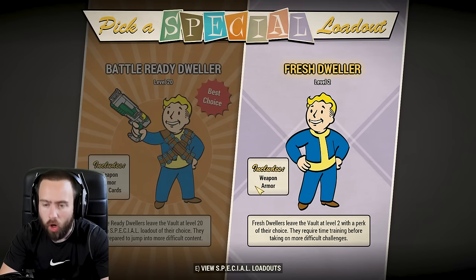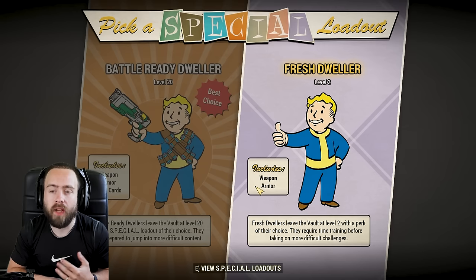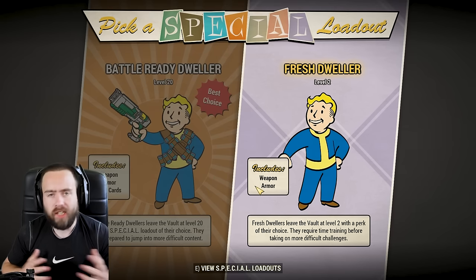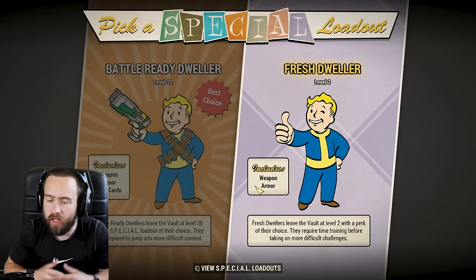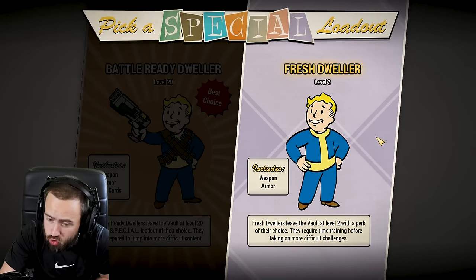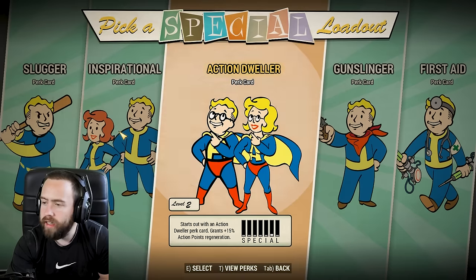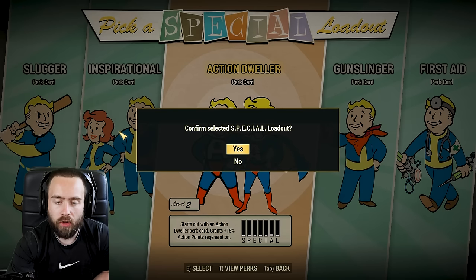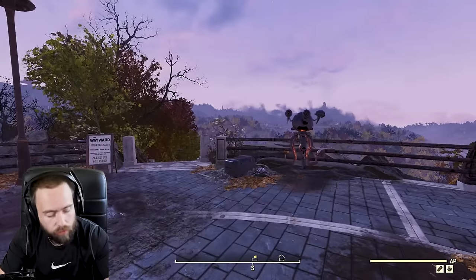I would go with the Level 1 Fresh Dweller. You get to pick your SPECIAL stats manually, you start at level one, and enemies scale with you. If you want the best experience, doing it organically - this is the way to go. Don't trust it when it says 'best choice.' Go with the Fresh Dweller. Then you get to pick your first perk card - I like the Action Dweller, so I'm going to pick that one.